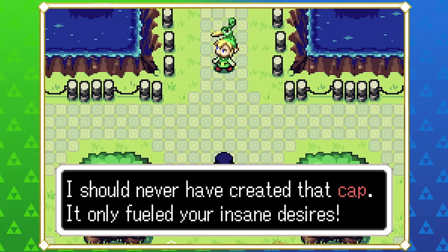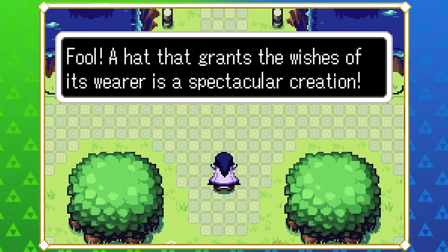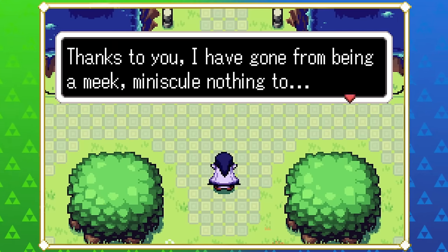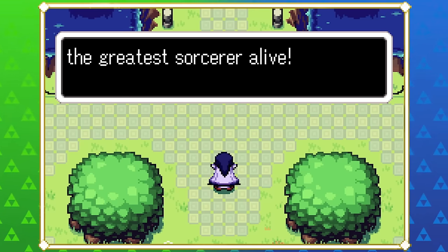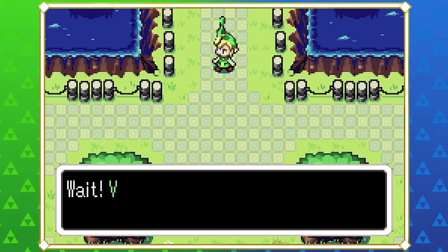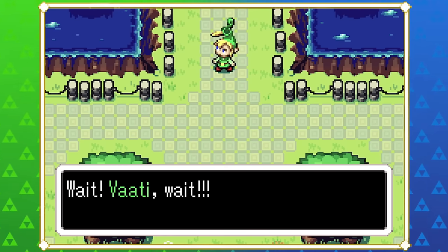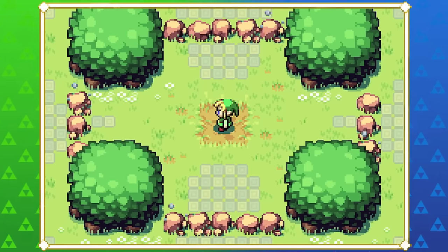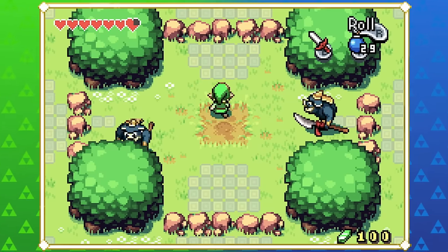Ezlo says, 'I should have never created that cap, it only fuels your insane desires.' A hat that grants the wishes of its wearer — what a spectacular creation. There's a big story dump here. Apparently Ezlo created some sort of cap that granted Vaati his powers to become the greatest sorcerer alive.